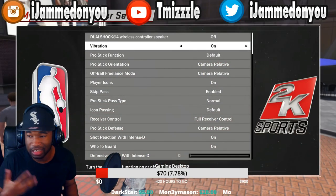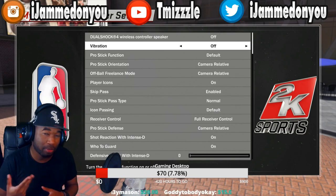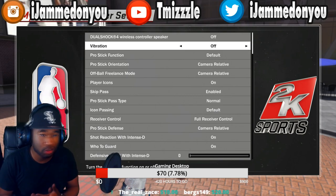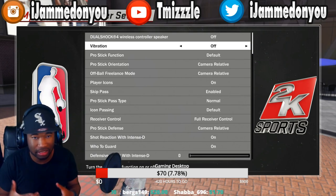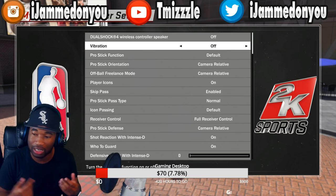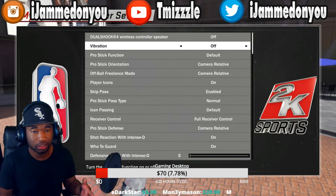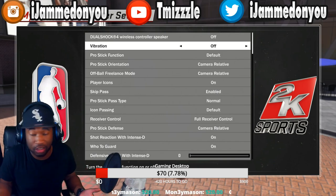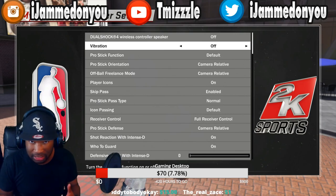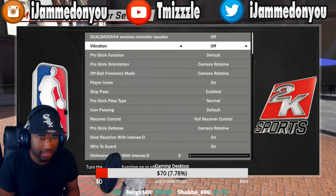The very first thing is your vibration. This is a personal preference. I've seen on YouTube that having vibration on gives you a little bit of a delay — I don't know if that's real or not — but I play with mine off. The reason is 2K has way too many vibration animations in this game. When you shoot the ball, do a layup, run into a pick — everything's a vibration. They try to help you, but I don't need that help. Honestly it just annoys me, and I've found that when I have this on I don't hit as many shots, so I turn it off.